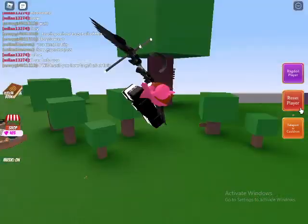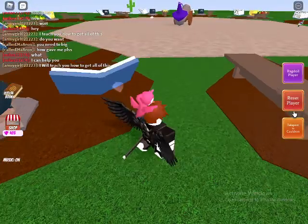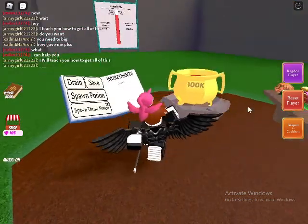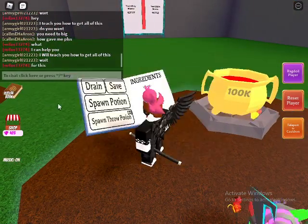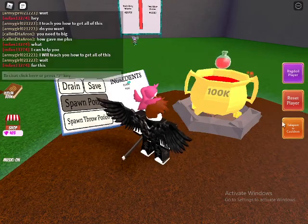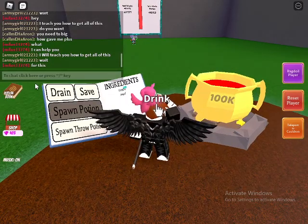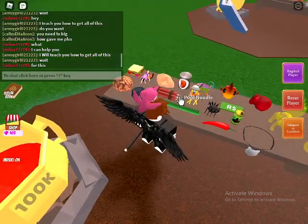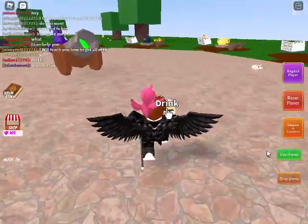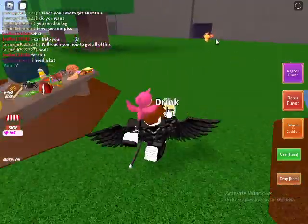When you explode, reset your player, teleport to the cauldron, then get a speed potion because you need to go back.